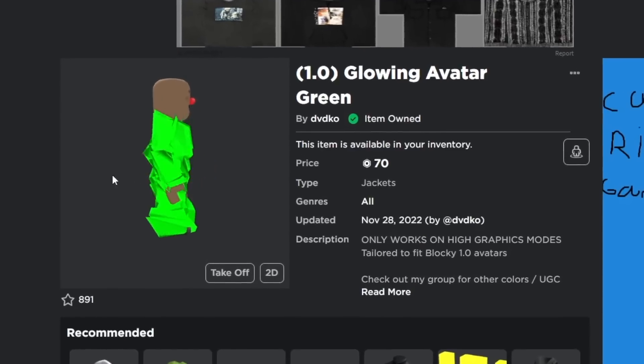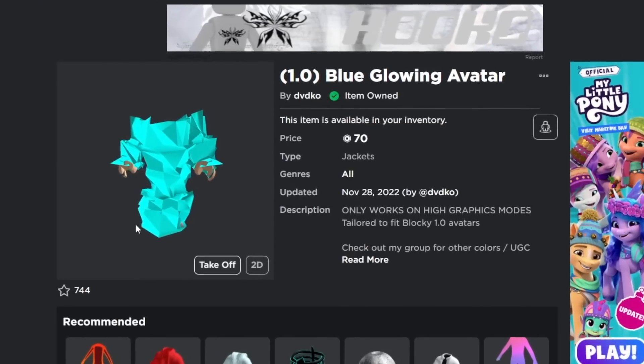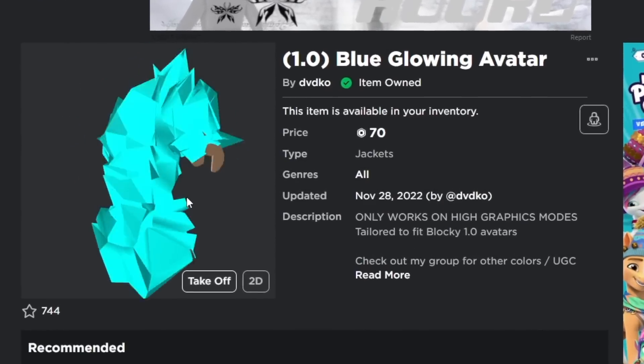They make these glowing bodysuits in green, red, and blue, in case you want to look like a bunch of crumpled, colorful tinfoil.